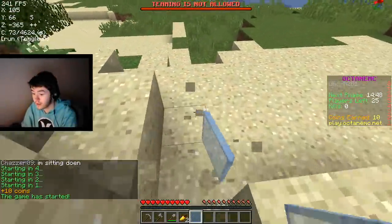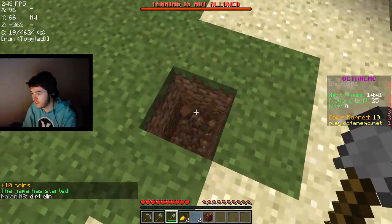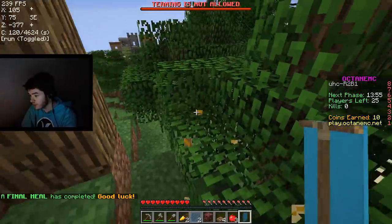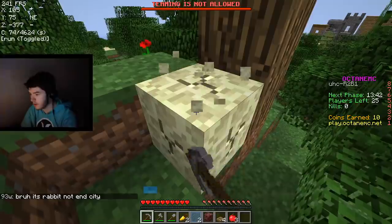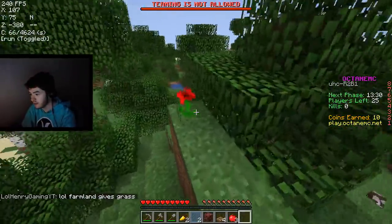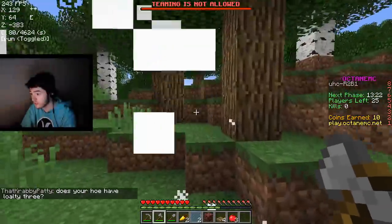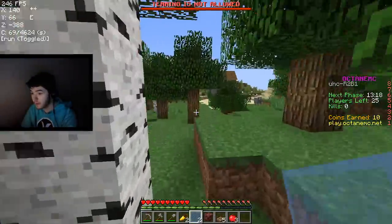Hey, what's up guys, and welcome back to another randomizer. Someone said dirt is diamonds, and I don't want to believe them. Dirt is brawls — I thought you were pretty good. But someone said oak leaves is end city, but I think they are lying to me, so that's good. This is a long cycle, by the way — yeah, that's a long cycle, and it gave me absolutely nothing. So hopefully there's not an end city chest. Oh, these give you strongholds. We can maybe get a good book if we kill enough cows. Welcome to the UHC.